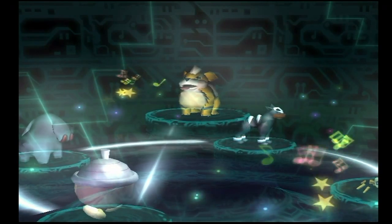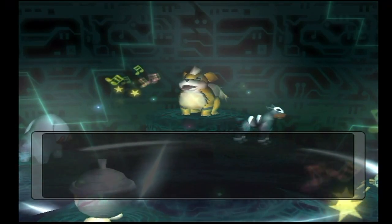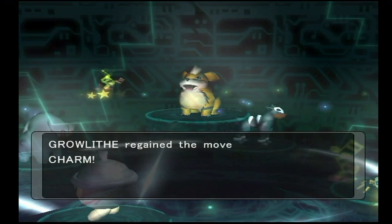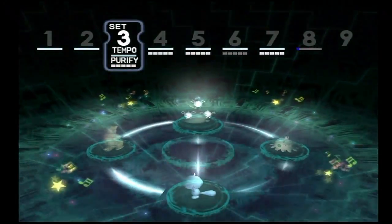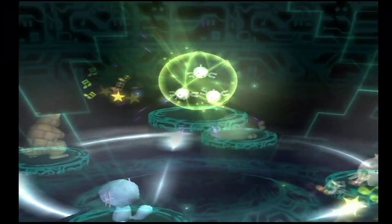Or it might be the Ore Coliseum. Regardless, we have Growlithe here as the next shadow Pokemon, and it does come with Flamethrower already. It also comes with the move Charm, which is a move that Growlithe doesn't normally learn, and it's actually pretty useful, especially if it already has the Intimidate ability. You get one lowering of attack right off the bat automatically, and if you use Charm, they're already down to minus three attack that easily.